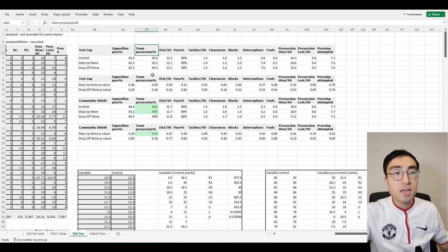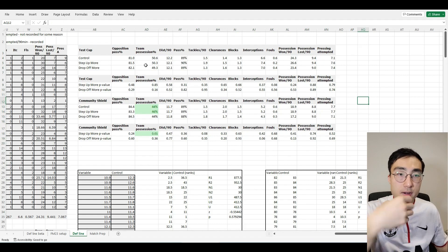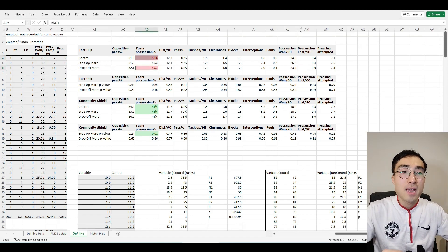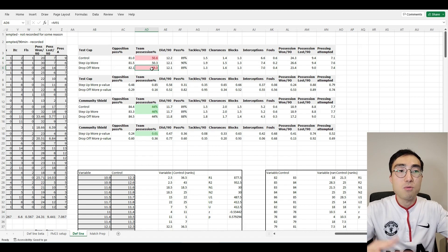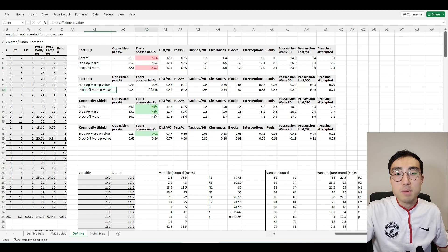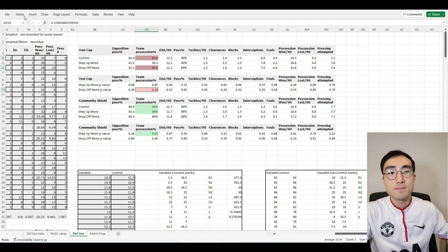For example, during the Test Cup match with no instruction turned on, Team A recorded 50.6% ball possession. All values are averages of 15 matches. When Drop Off More was turned on, average ball possession fell to 49.3%. It's tempting to conclude that the team is deliberately giving away possession to the opposition, so the instruction must be working. But the corresponding p-value is 0.16 — greater than the threshold of 0.05 — meaning the difference between 50.6 and 49.3 is likely just a result of random statistical fluctuations.